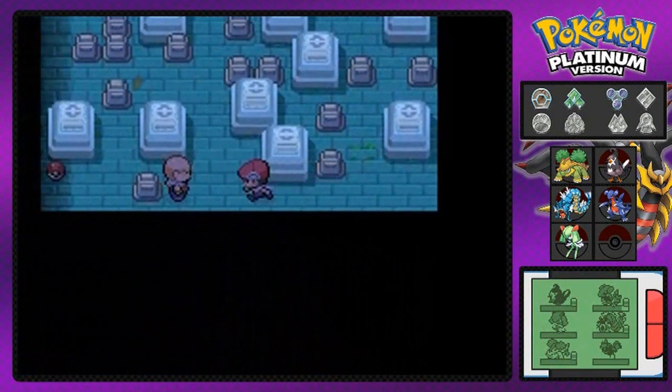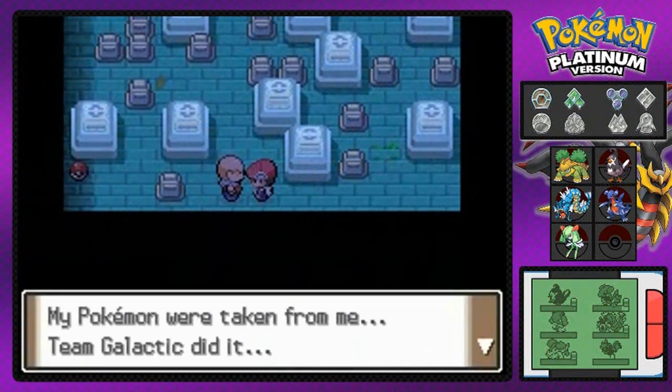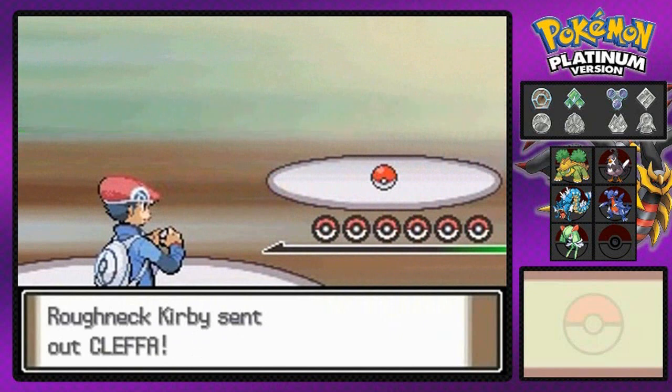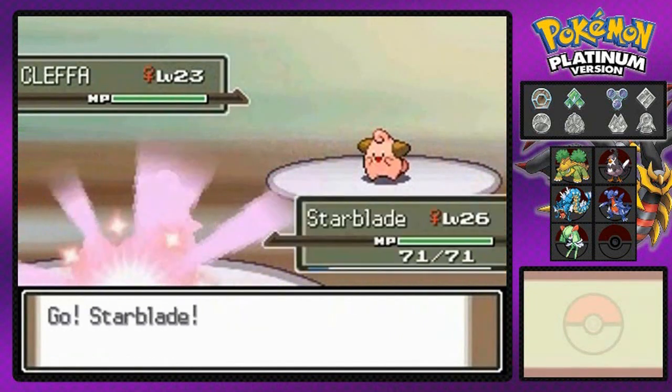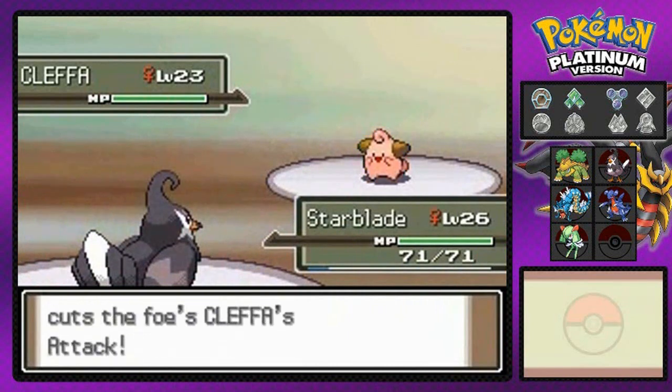During a battle, a lot of these trainers like to take advantage of the whole accuracy thing. I think there's one Pokemon trainer here that likes to use Double Team and whatnot. But if you don't use Defog, you won't be able to hit any of the Pokemon in here, and that will only mean you need a Pokemon with Swift, Shockwave, Magical Leaf — any kind of move that won't miss at all.